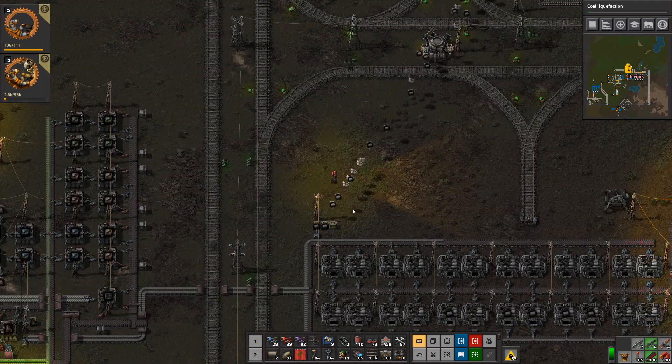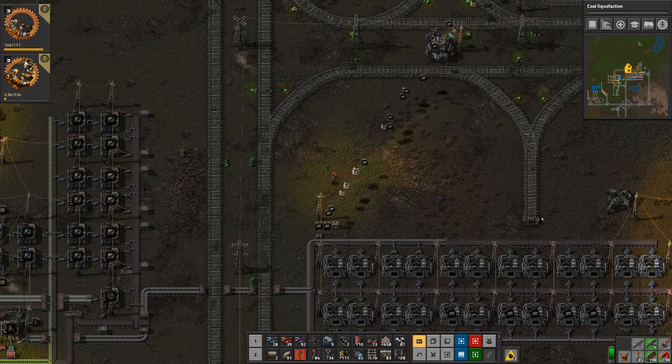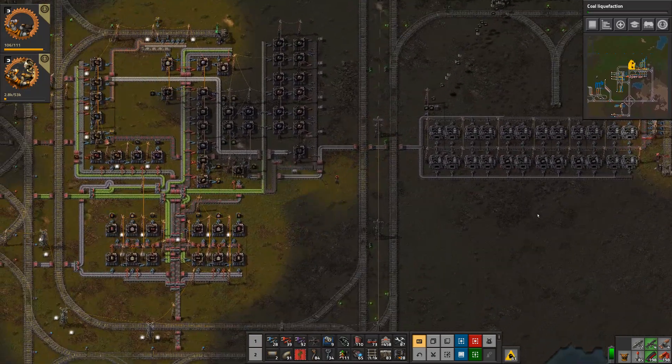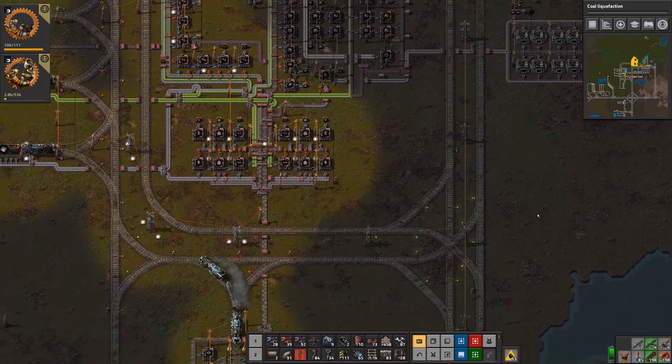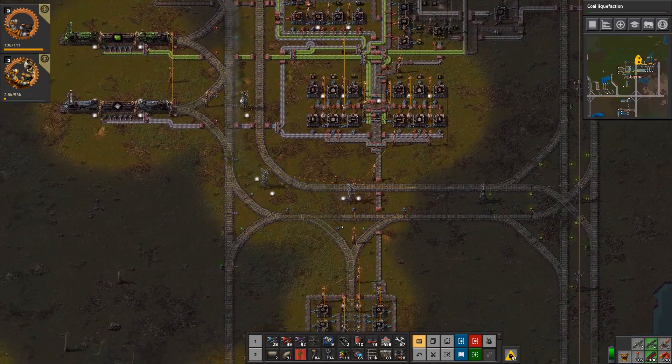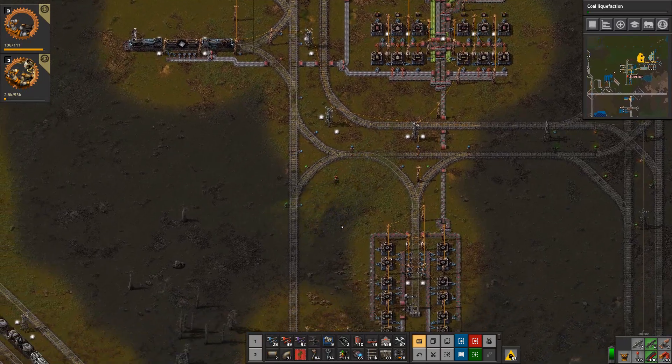I didn't realise that it was counting my manual drop as well. So there's an important thing — I need red circuits going and obviously we need plastics, and plastics sucks because I haven't got petroleum going on en masse.